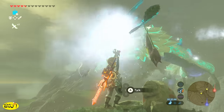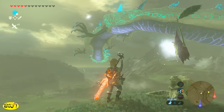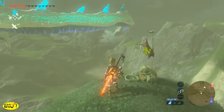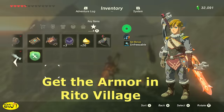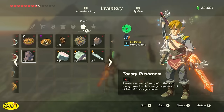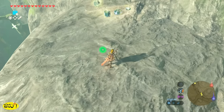Something else that's really cool — if you're wondering why Naydra has not frozen me yet, because she will throw out those ice balls: the reason is because I have the snow quill armor. If you have the snow quill armor and you have had it enhanced twice by a fairy, you get a set bonus, and the set bonus is unfreezable. So now I'm just going to go gather all my dragon parts and we can move on to Dinraal.